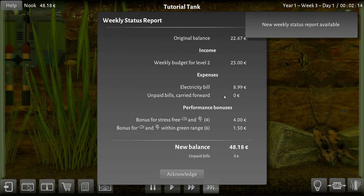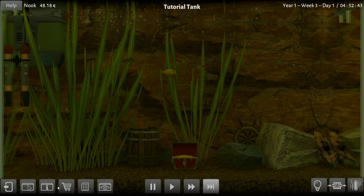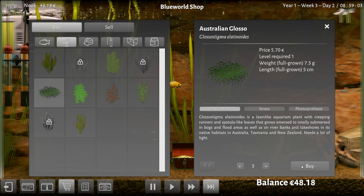New weekly status report available. We had 22 bucks, we got a budget of 25, the electricity is 9 bucks. We got a bonus for having stress-free fish and plants. Nice, yeah, okay — 50 bucks! What can I buy with 50 bucks? I'm gonna make this tank fancy. We may need to — oh, we need more plants because of the oxygen problem. Let's get some of these little guys.